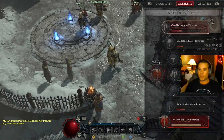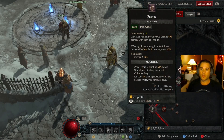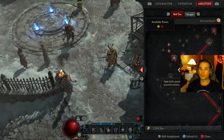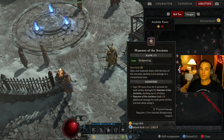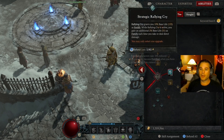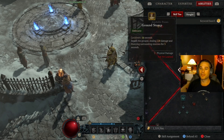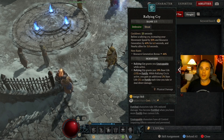Just going to go over my build real quick. I'm using frenzy, and then for my core skill, hammer of the ancients. Defensive — not really much, I don't care about defense much. I've just been using rallying cry.